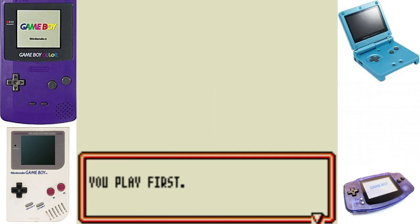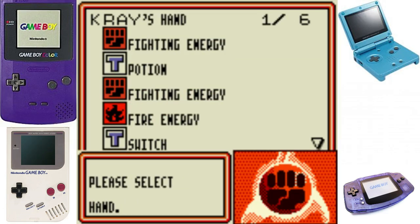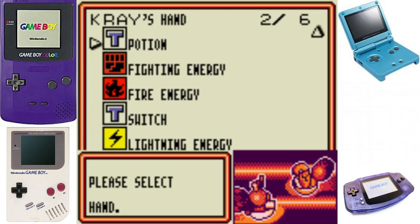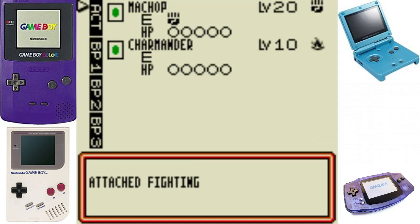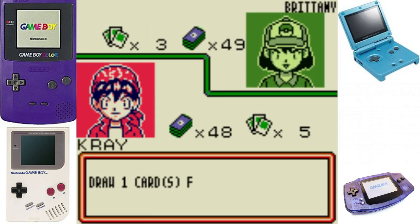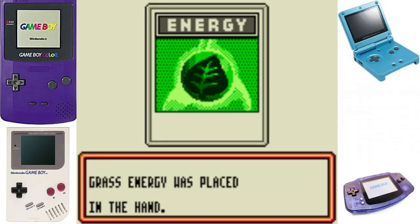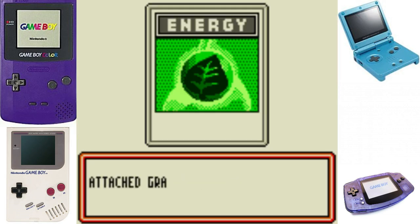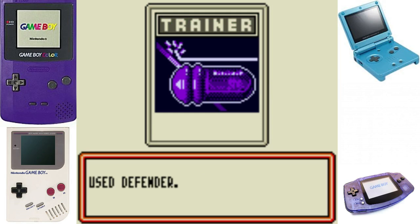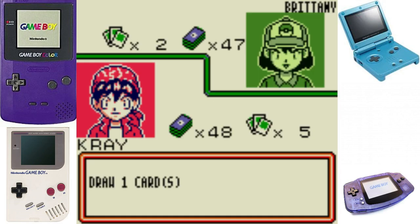Speaking of Animal Crossing - I'm really curious what they're going to do with this one. I've got to imagine they're doing something really cool and unique because they've been taking so many years on this game. This was announced back in the Wii U days - a Wii U Animal Crossing - and it never got released. We got Amiibo Festival instead, and apparently what we got on 3DS with the Welcome Amiibo update was what might have been meant for the Wii U Animal Crossing. It's been at least five to six years since New Leaf.